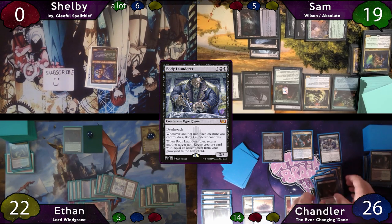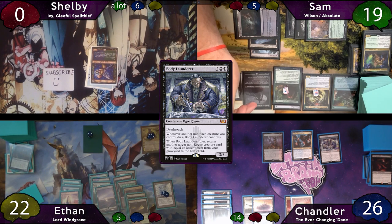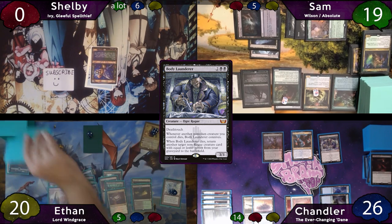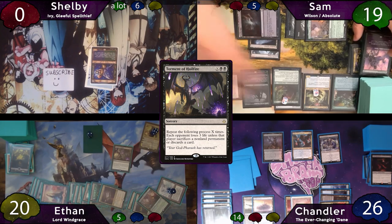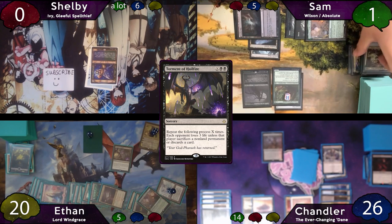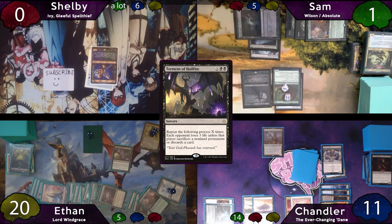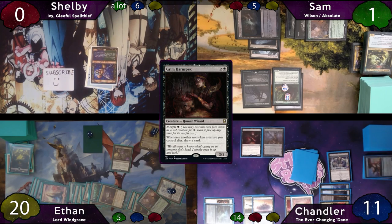Chandler passes and has to discard 6 lands and a Grim Horror of Specs. The turn passes to Ethan, who sacrifices his Tireless Provisioner. Cumulative upkeep triggers and Ethan loses 2 life. He upticks Windgrace to discard a Swamp and draw 2, plays Yavimaya, then taps out to cast Torment of Hellfire with X equal to 14. Sam discards 4 cards, sacrifices Fight Rigging, Sol Ring, and Mazarek, and loses 18 life. Chandler sacrifices his 3 mana rocks, Body Launderer, and Lazav, discards 3 cards, and loses 15. Mazarek sees 7 permanents sacrificed, so Wilson gets 7 counters. Body Launderer's reanimation trigger brings back Grim Horror of Specs.